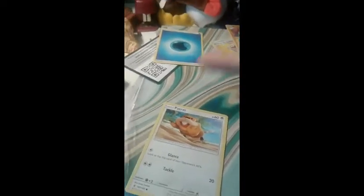A Rattata. I think I already have one. This is cute art — I like that he's running on the beach. I just got his evolution, a Raticate, which name doesn't make sense.